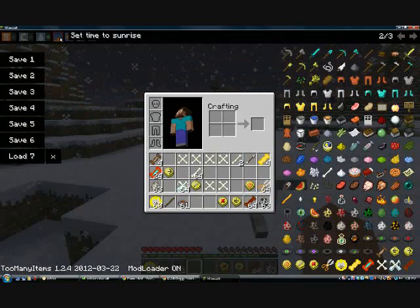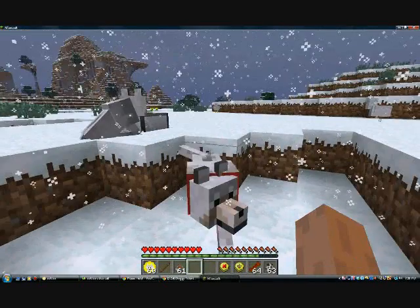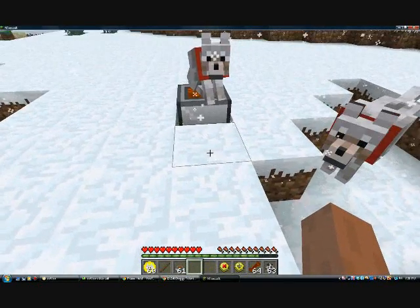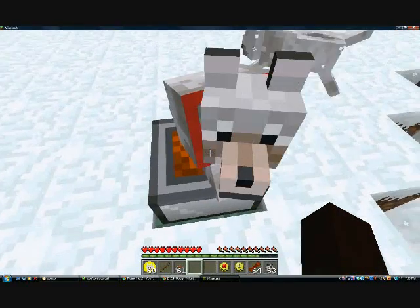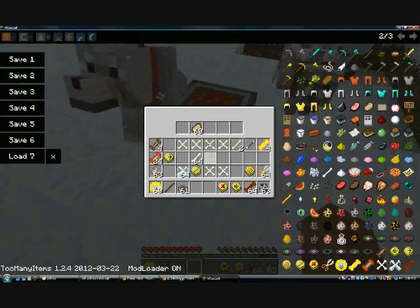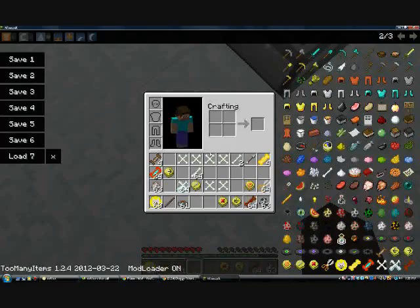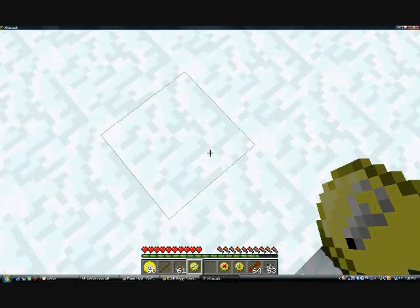You know how in Minecraft you leave your dogs home and they're just sitting there all day? With this mod you can have them sit at home or wander around. Don't worry about them wandering too far — they will only wander 30 blocks away from the location where you set them to wander. The dog ate some from the bowl, and now every time he's hungry he'll come back to that bowl to eat.